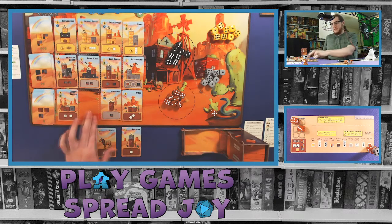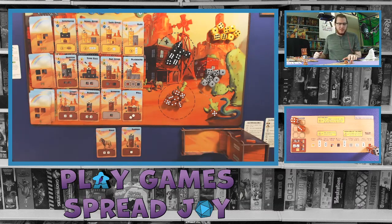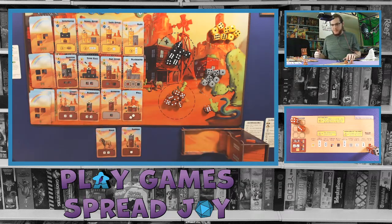After selecting a card, you flip over a new one, then roll the surveyor die. It's a six, so nothing happens - on a one through four you'd remove cards from the corresponding columns. Since nothing happened, I just move on to my next card and continue building.